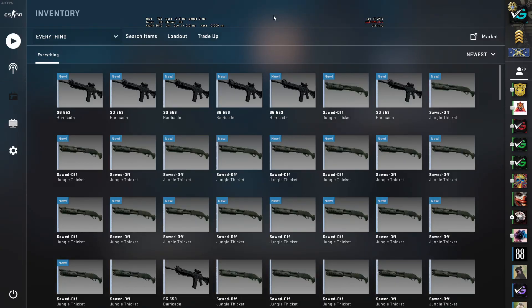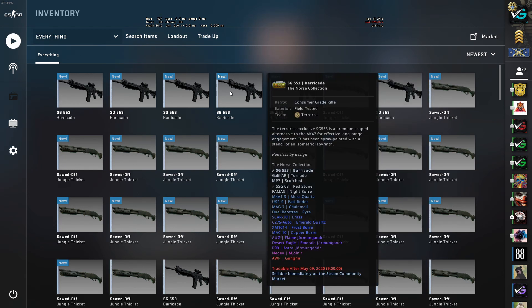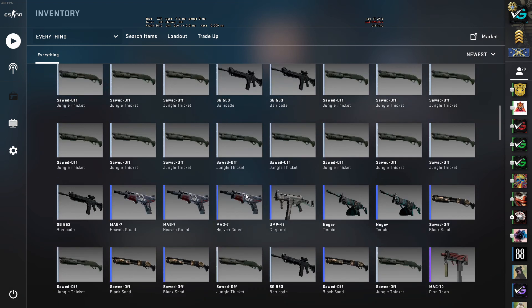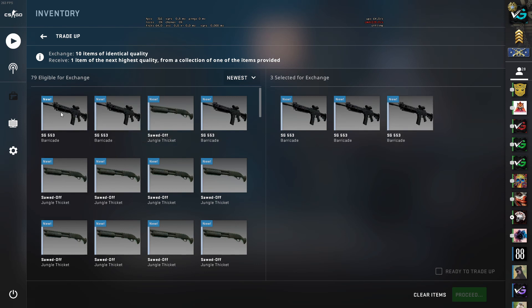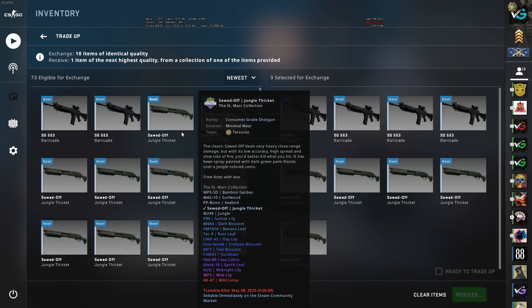What I have bought from the Steam market is the SG553 Barricade, as you can see, as well as the SSG08. So I'm going to be doing a couple of these — let's quickly set this up to newest. We're going to be doing four Norse and then six St. Marks. This is a fairly cheap, profitable trade-up that you guys can just grind out.